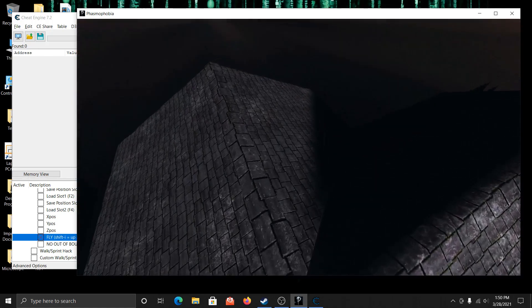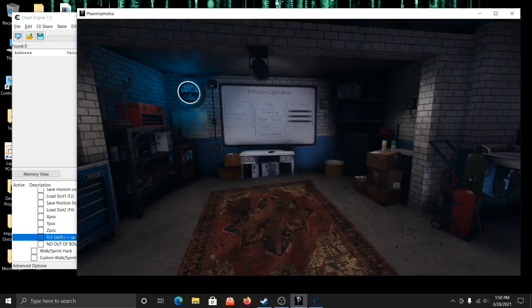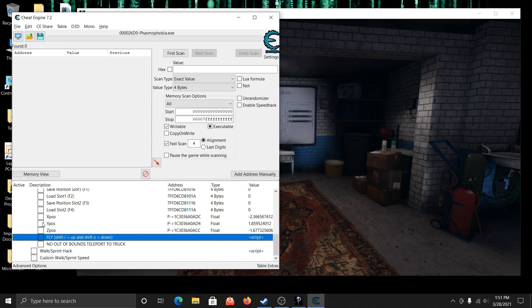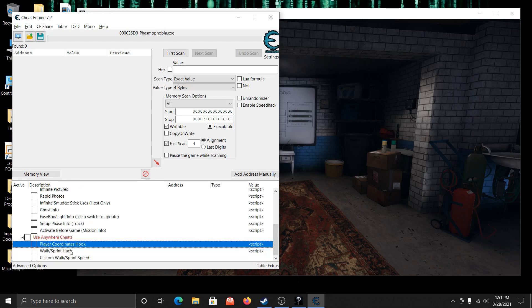Deactivate it and land back inside. You can save a position and load a position back. Just go stand somewhere you want to save that location — use F1 to save, or F3 if you want a second slot. Then go to a different place and load up that previous location with F2 or F4 depending on which slot you saved. So you can stand in the truck, and when a hunt starts you can teleport back to the truck. Very useful.